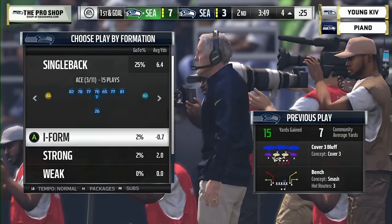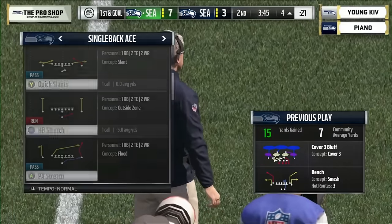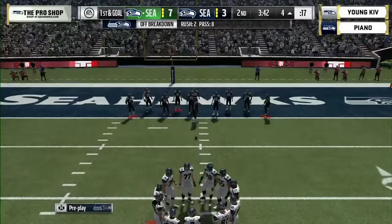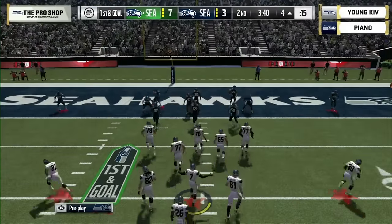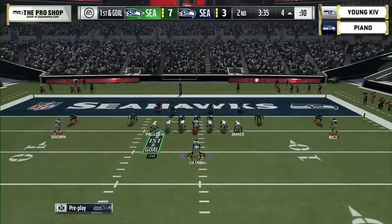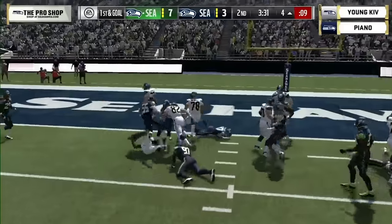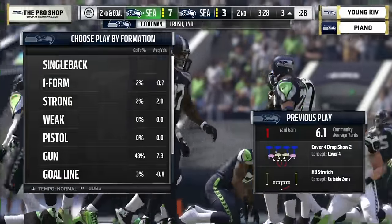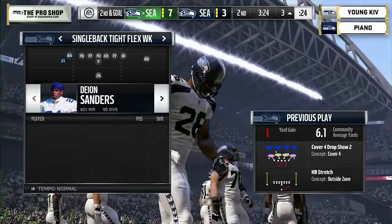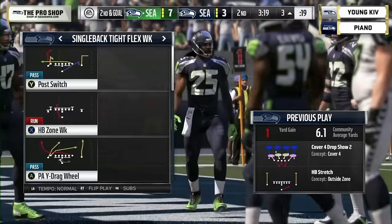Deion Sanders is holding the ball like a loaf of bread — just like Prime Time used to do. That's the sacrifice you make for that speed and agility at wide receiver and cornerback. There's an out-of-position Deion Sanders card that allows you to play him at wide receiver, since he did line up there sometimes in his NFL career. Kev hands off for about a gain of one to Tevin Coleman.